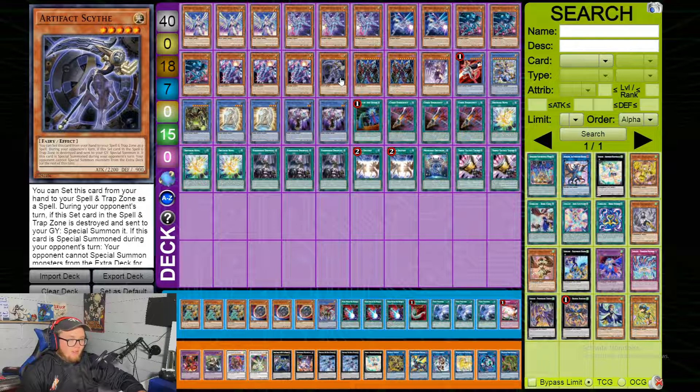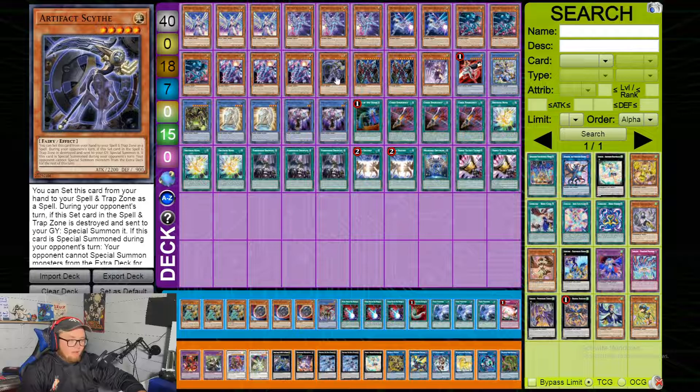Obviously you play Scythe — this deck is just really strong with Scythe, being able to search it, and you can double Scythe when needed. For the Fusion Destiny package, he played it with two Plasma basically.